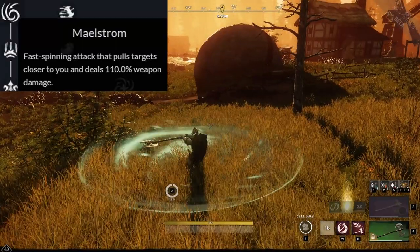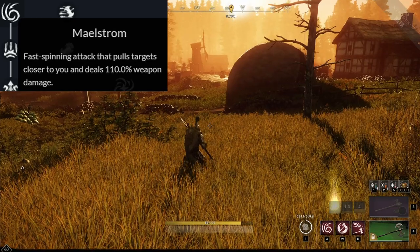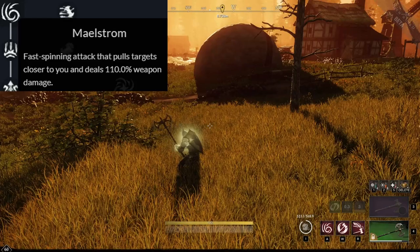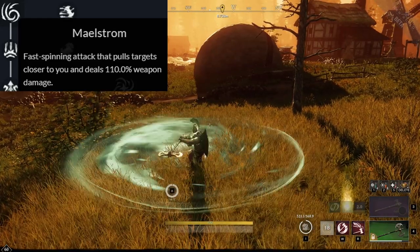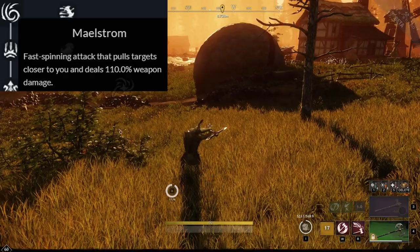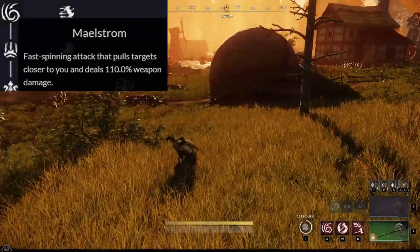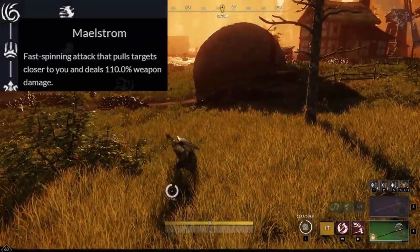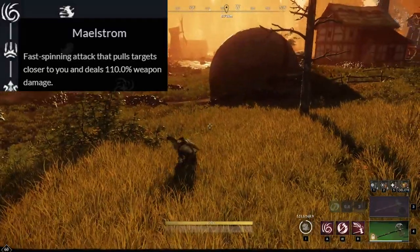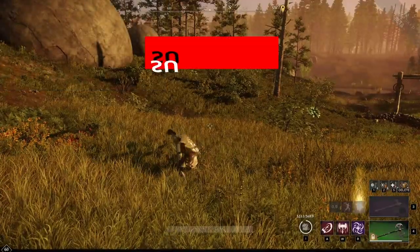On the Mauler side, the first ability is Maelstrom, a spin attack that deals 110% weapon damage and is meant to pull enemies closer to you. You can even extend the range on that. The big problem with this ability is that the range, even when upgraded, is very short and the ability locks you in place — you cannot move forward while using this. That means most enemies can just walk out of the range. This is in stark contrast to Reap, which is a very reliable pull. As such, in my opinion, Maelstrom is almost purely a PvE ability.